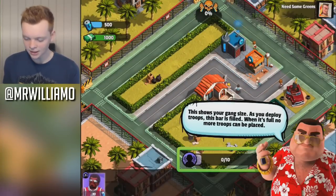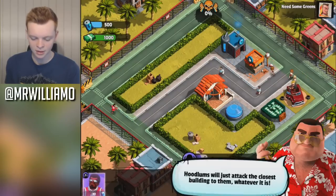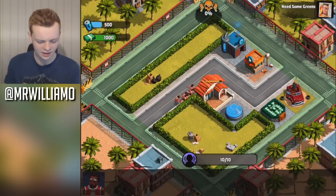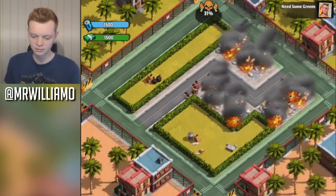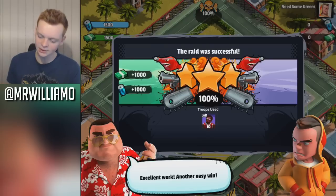This shows you a gang size — as you deploy your troops, the bar is filled. I've got 30 of them already. Start placing them — boom, I can only place 10, fair enough. We're just going to take it down and it should explode again. Boom — easy as that, 100% again. A level 1 — I thought it said level 11 before but it's level 1, it just looks like 11 because the L looks like a 1. Excellent work, another easy win.